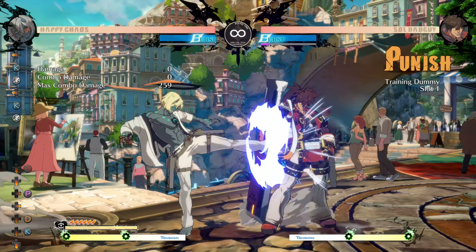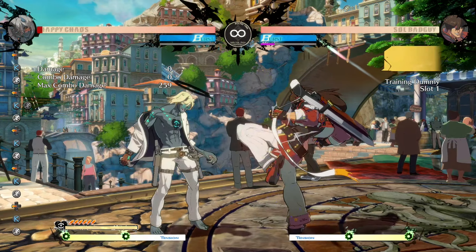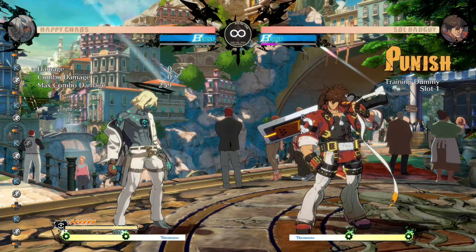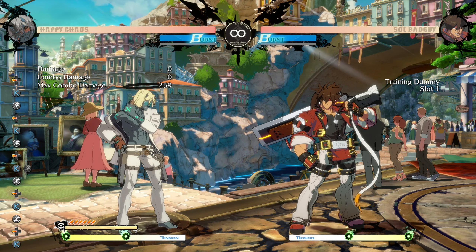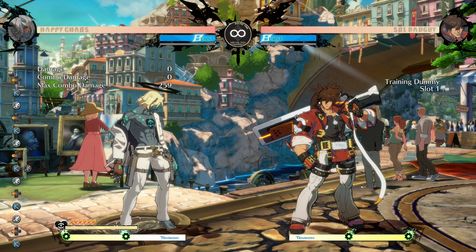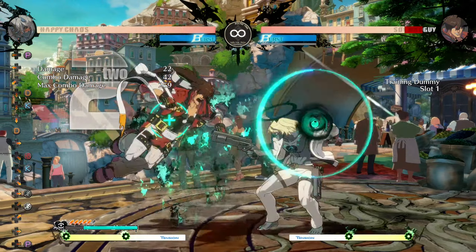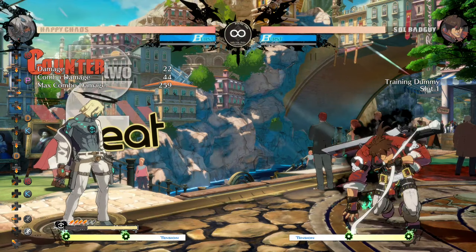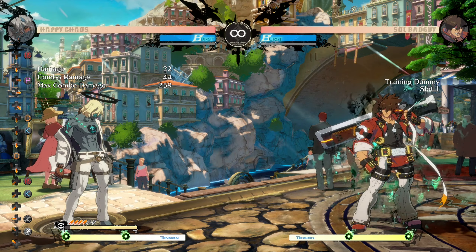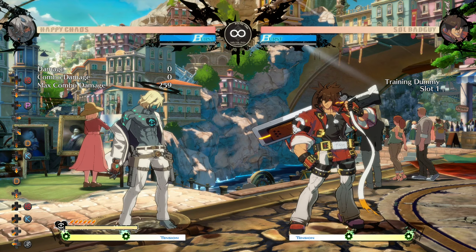First off, I've set Salt to block the first attack and then respond with 5K, which is as fast as normal, just to show you that this thing is real. So basically the way this loop works: first off I'm going to show you the cross-up version. As you can see, you can loop that as much as long as you have bullets and bar down there — that's basically the cross-up version.